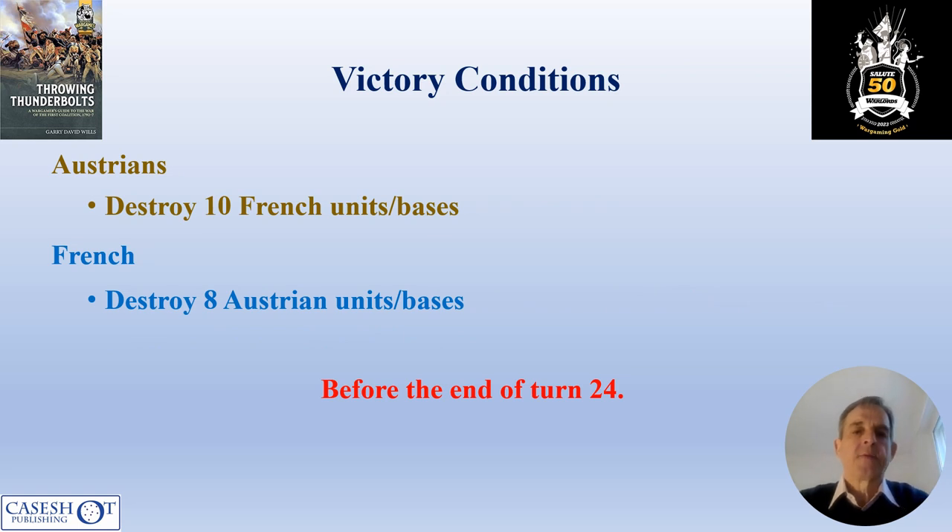So these were the victory conditions we used: the Austrians had to destroy 10 French units and the French had to destroy eight Austrian units before the end of turn 24.